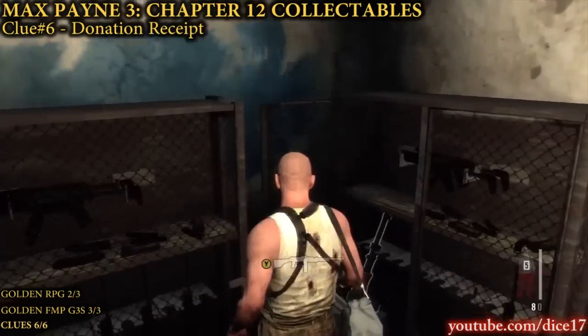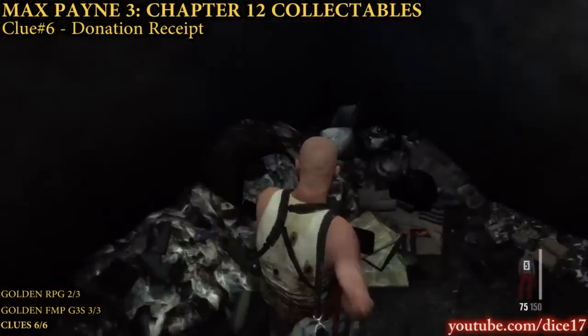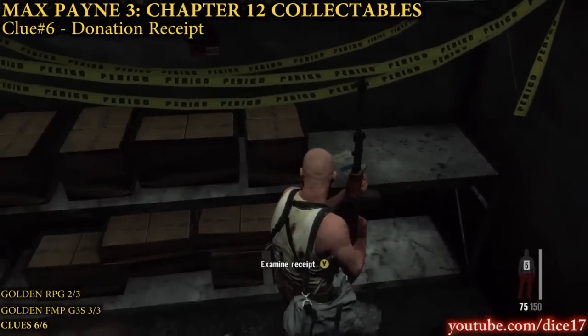After the scene where you plant the C4 on the pillar, go back to the weapons room and on the right, examine the receipt on the shelves to get the last clue for the chapter.